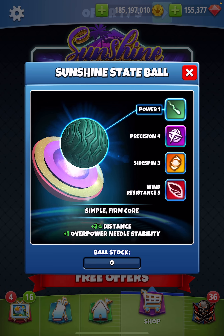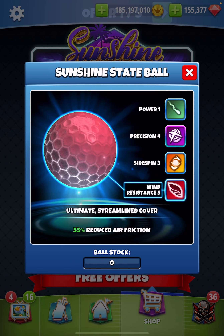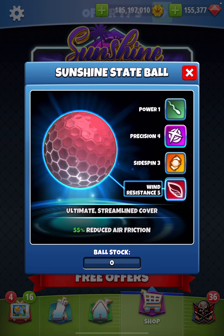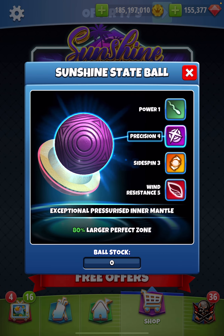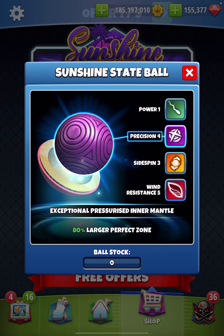Now, this ball is definitely lacking some overpower needle stability, but with the Precision 4, the Side Spin 3, and the Wind 5, this is going to be an all-around awesome ball to have in the bag. The Precision 4 alone makes it a contender for consideration of buying because of the fact that it's a very fat, perfect zone.